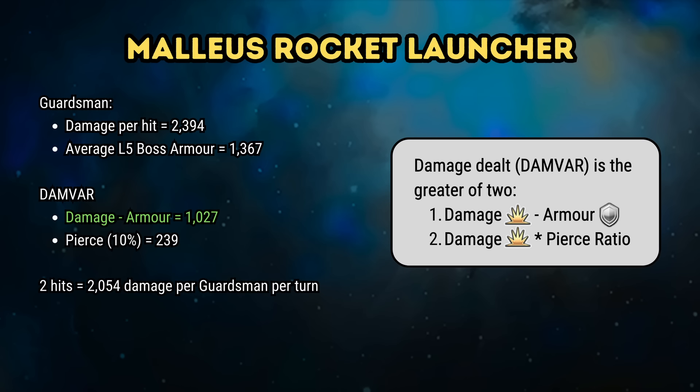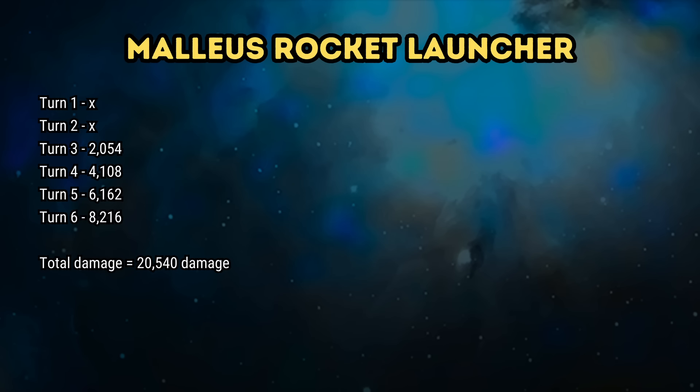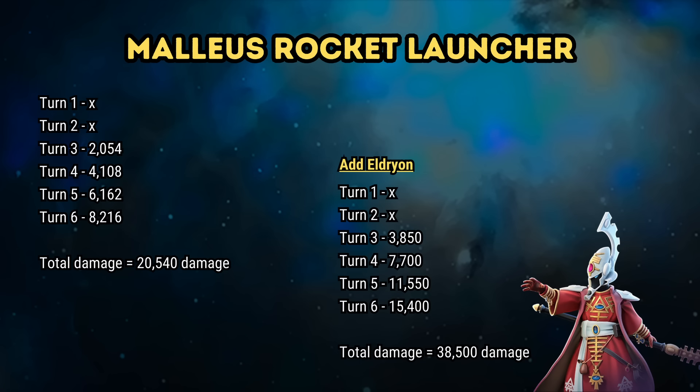A quick reminder of Damvar and how damage is calculated. For the Malleus, the secondary ability spawns Guardsmen. At level 50, the Guardsmen does 2394 damage, has 2 hits, and has a Laz attack which does 10% pierce. When we apply the Damvar formula against an average Legendary 5 boss armor after the Primes have been defeated, the Guardsmen do 2054 damage per turn. We cannot use the secondary ability until round 3 due to the 2 round cooldown, so cumulative damage from Guardsmen over a 6 round guild raid fight works out at 20,540. The math gets more interesting because the Guardsmen function just like other summons — they can benefit from Eldrion's passive, Calgar's passive, Aethana's passive, and high ground bonuses. Just by applying Eldrion's passive bonus, the damage potential from each Guardsman basically doubles.